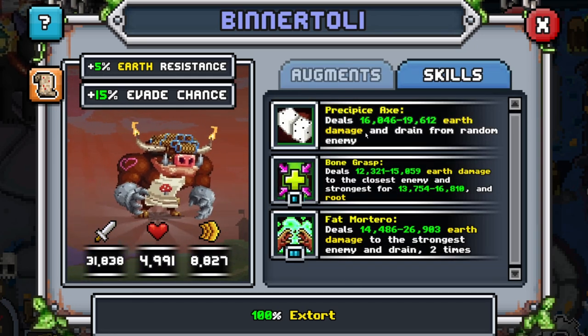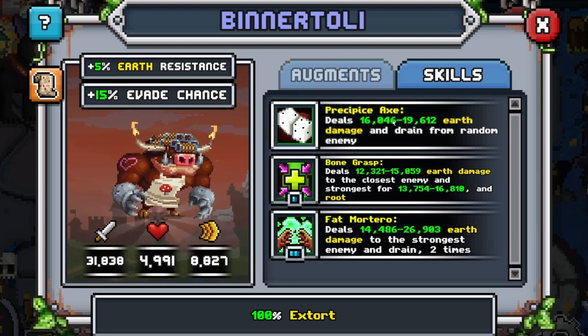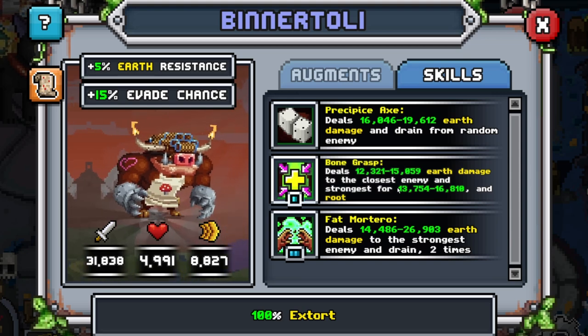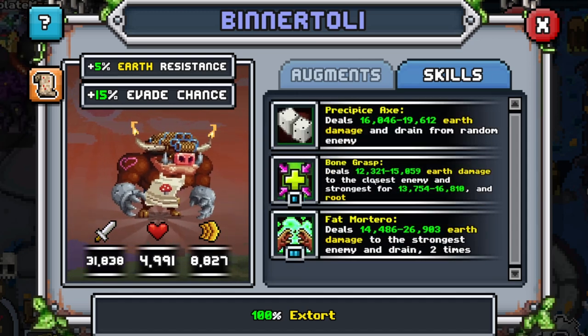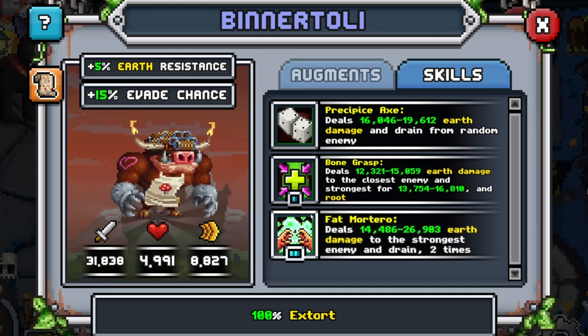There are only three skills and I don't think they matter too much. The first one is drain random enemy - nice sustain, and it always does the most damage when it's random. The second deals earth damage to the closest and strongest enemy and roots them - so that's pretty cool. The fact that you have an attack-strongest ability is very nice because with Binnertoli you want to hit the strongest as much as possible.